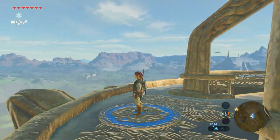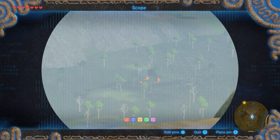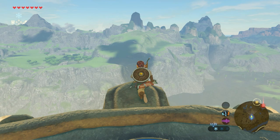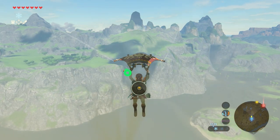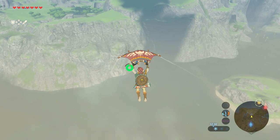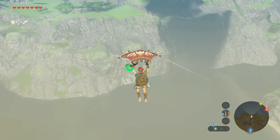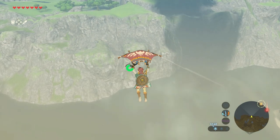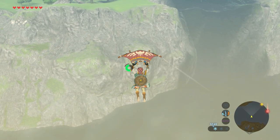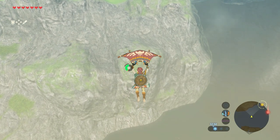We start at the Leneiru Tower. Look to the southwest area and there in the distance you can already see the shrine. But it's not so easy to head straight towards it because there are lots and lots of enemies there. That's why we jump off and glide towards the other side where a mountain or a hill is. The reason I'm going this way is because I want to avoid enemies as much as possible — I'm a lover, not a fighter.